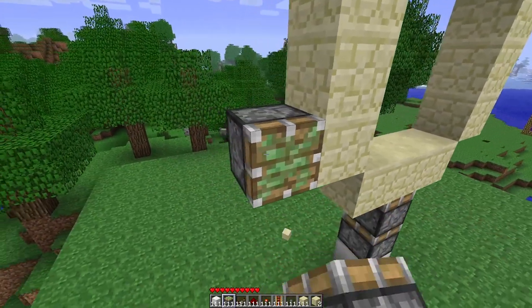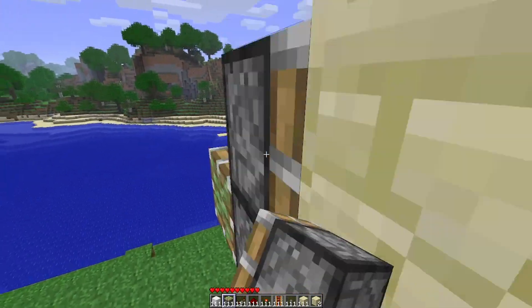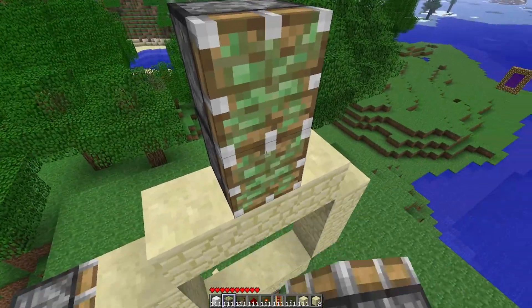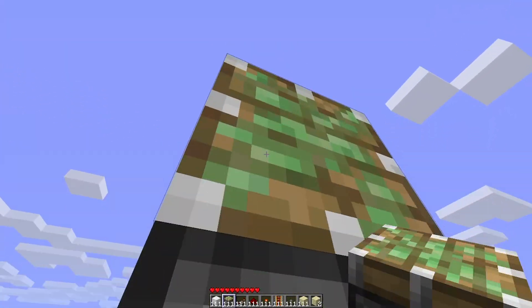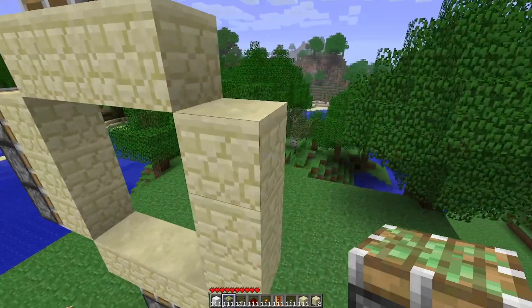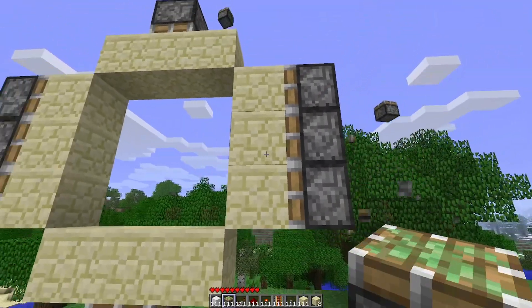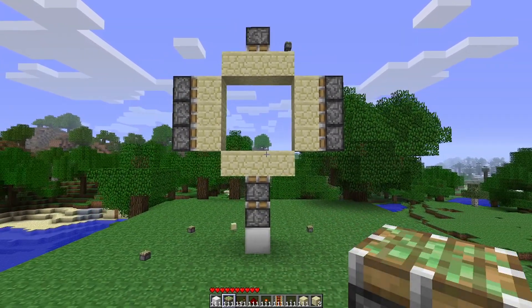Once you have your frame, it'll be good to also put in the pistons where they're going to go. You want three on this side, and we may add some more pistons as we go based on where we're going to need them. For now we'll just keep it simple — we'll start with just the pistons that we know are going to be in place of the door. You should have something like this.